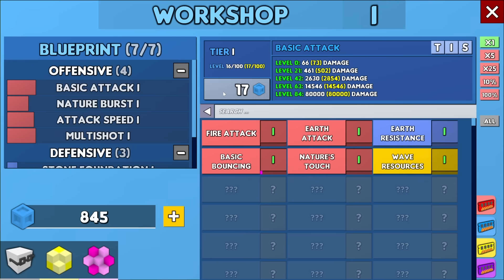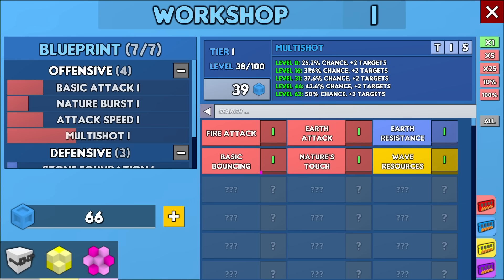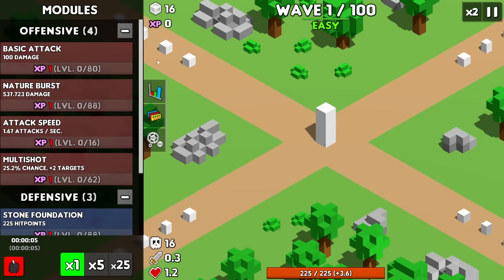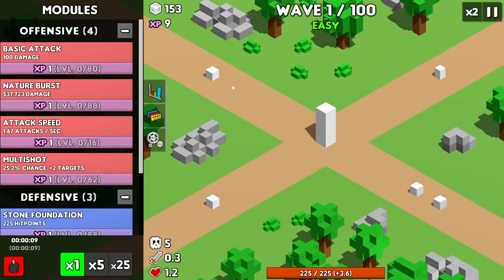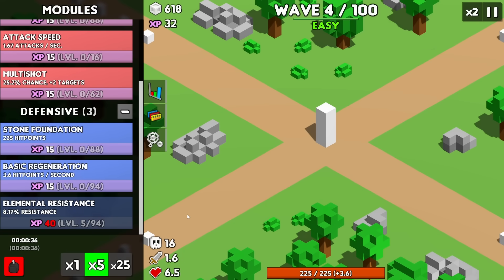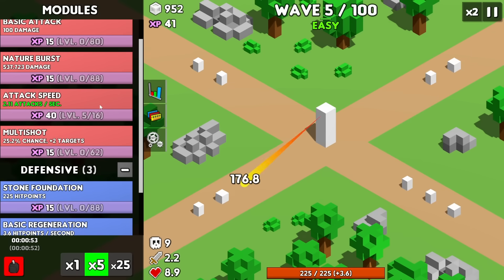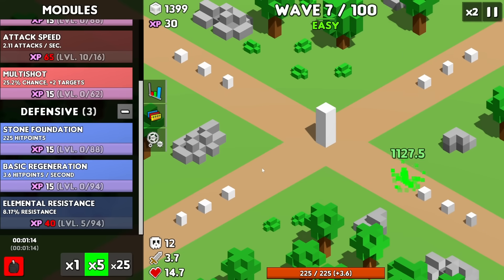Let's increase the basic attack some, attack speed once, and the multi-shot several times so it kicks off more often, getting that to a 25% chance just at the start. Some more health because I could really use it. We do 100 damage to start with — this is ridiculous, and that's before the scaling, so we're actually doing 176. Upgrading the resistance is going to be the biggest thing right now, and attack speed too. The multi-shot having a 25% chance to trigger does really good when it triggers.